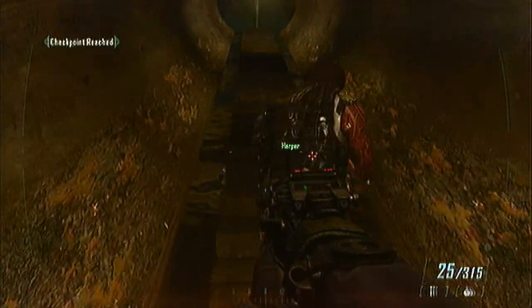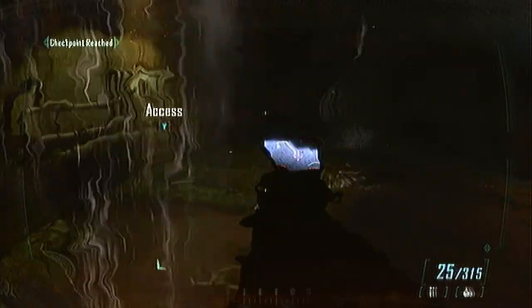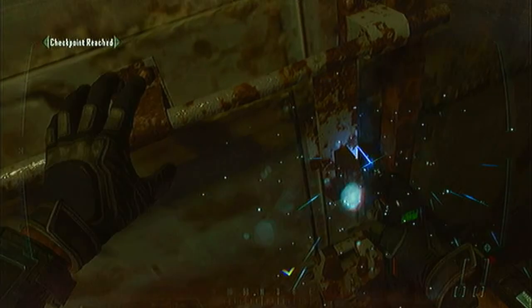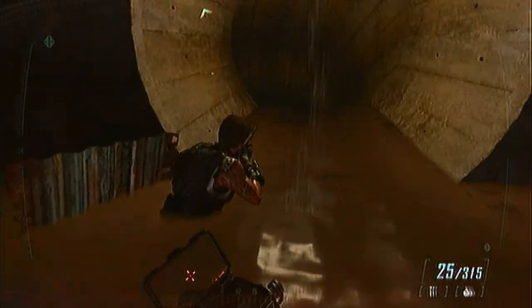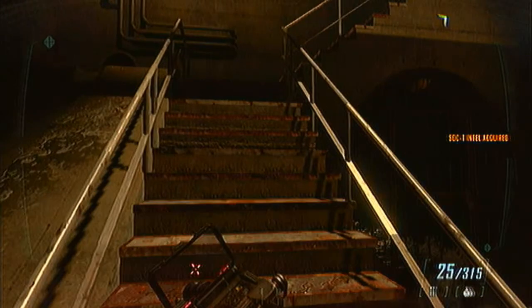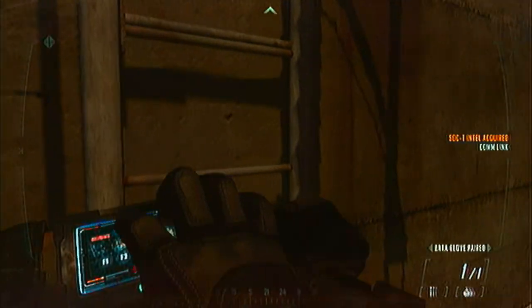Now you're in a sewer-type area. There's a door on the left and I still haven't figured out what the point of going in there is — usually you'll find an extra weapon or something, but here there's just some dudes up above and not much else. If you know what's in there, feel free to chime in in the comments. You move over to a ladder and then you talk to Tony Todd for a second.